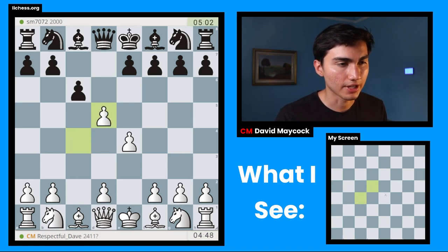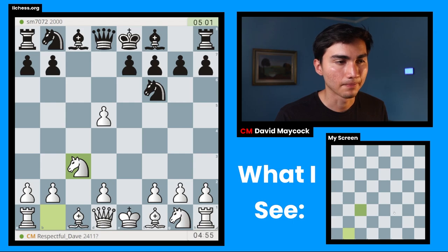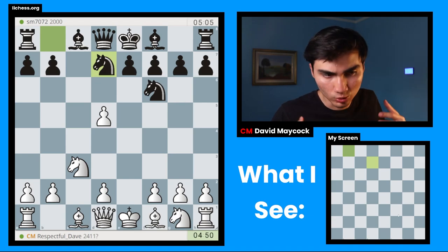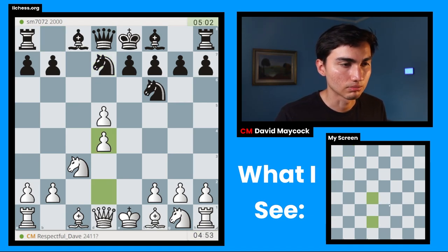I think what I will do is take everything on d5. So cxd5, cxd5, exd5, and knight c3. Very often in these blindfold games, the longer I have to visualize many pieces in my mind, the more likely it's going to be for me to lose the game because I have to visualize more pieces. So trading a couple of pawns right away is a good sign.